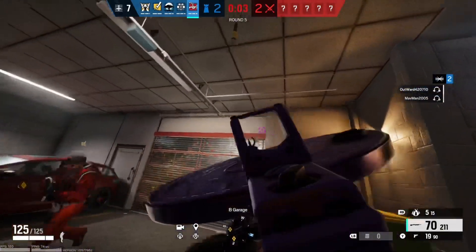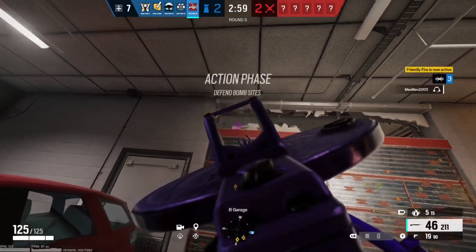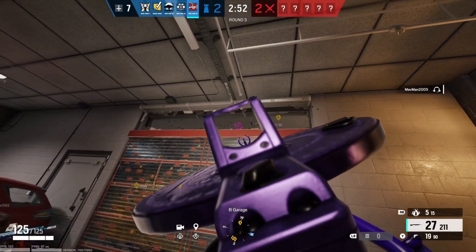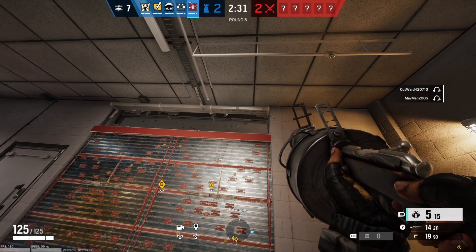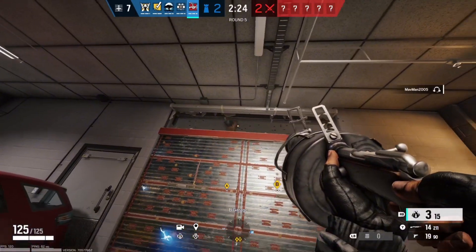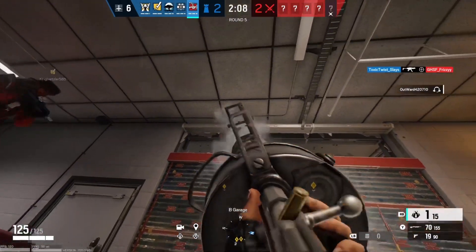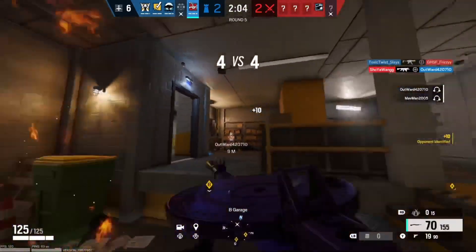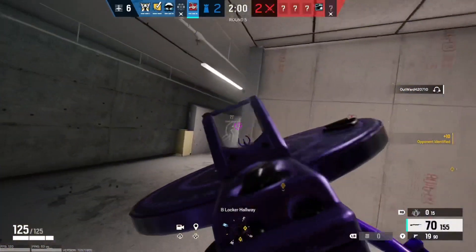One of the best strategies with Tachanka would be on the map Consulate on the basement garage site. You basically want to shoot open the entire top of the two reinforced walls on the garage doors like so. Then you want to have Tachanka's launcher out ready to go. This paired with a Bandit or a Kaid can be pretty OP, because you can prevent the attackers from going up to the garage — basically preventing an operator like Thermite from placing his charges, even if they get up close.